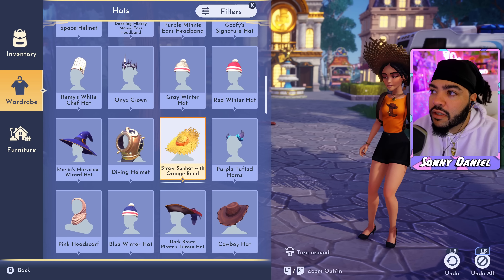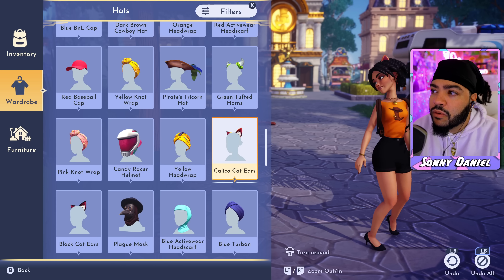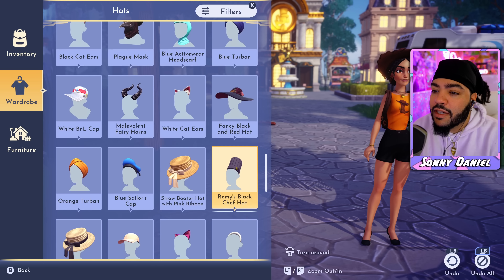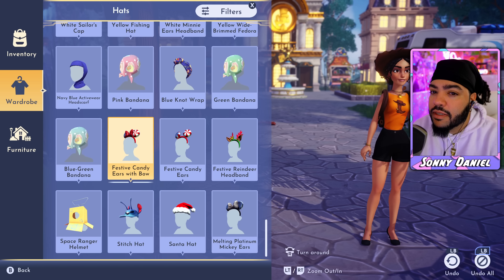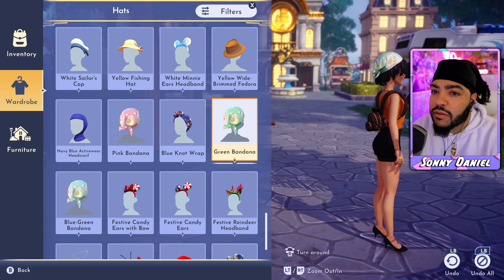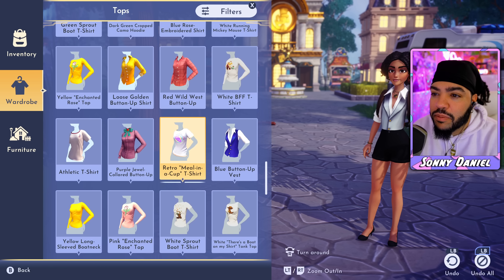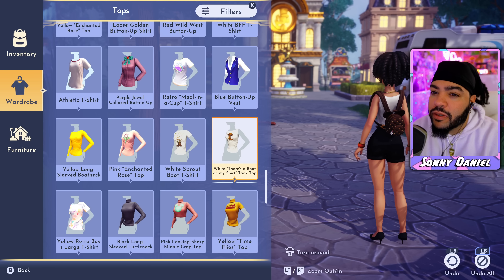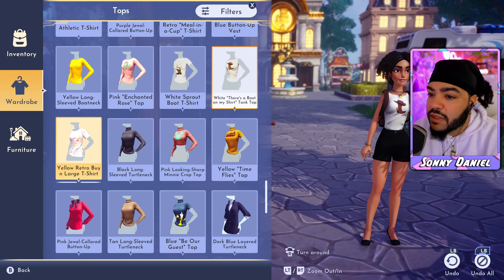This girl can pull off any look — get you a girl that can pull off any look. The orange is looking a little Halloweeny though. I like that cowboy hat — I've never been into rodeo vibes but the cowgirl look on Disney Bay hits, not gonna lie. We got the new chrome ears. Oh, they've got a white shirt — that just reminds me of Tifa. The white shirt with black shorts is just like that Tifa look.